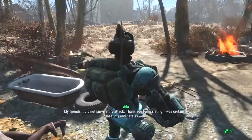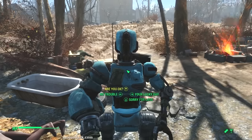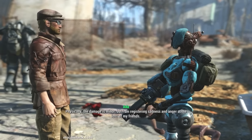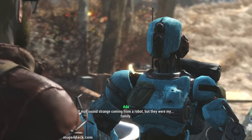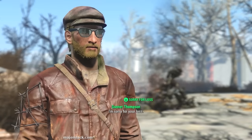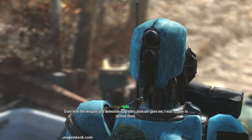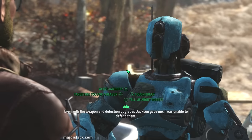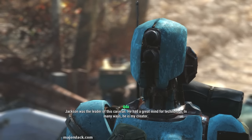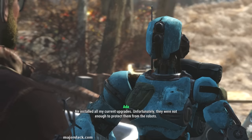Ada says her friends did not survive the attack, but thanks us for assisting. She's registering sadness and anger at the loss of her friends, even though it may sound strange coming from a robot — they were her family. She explains this was the third time they'd been attacked by robots like these. Even with the weapon and detection upgrades Jackson gave her, she was unable to defend them. Jackson was the leader of the caravan and in many ways her creator; he installed all her current upgrades using a robot workbench based on prototype schematics.